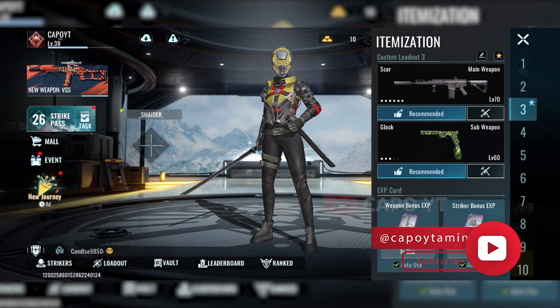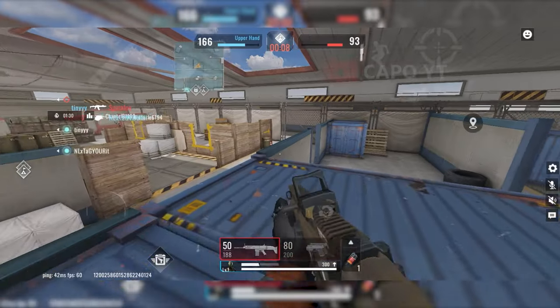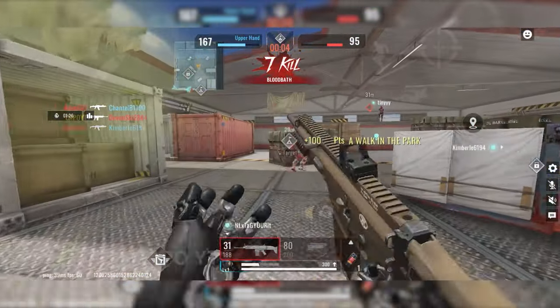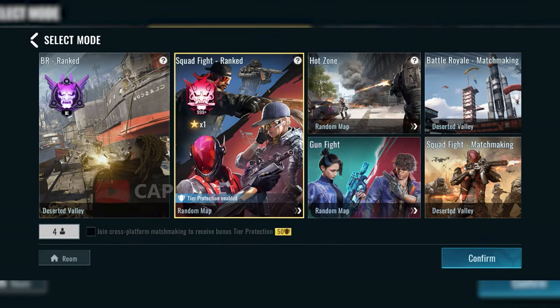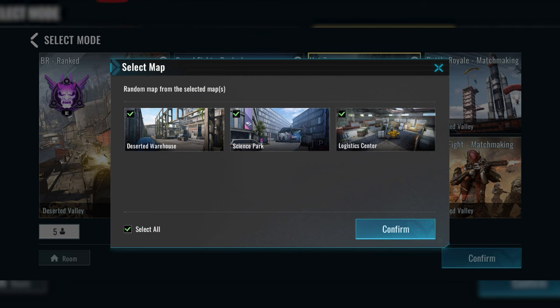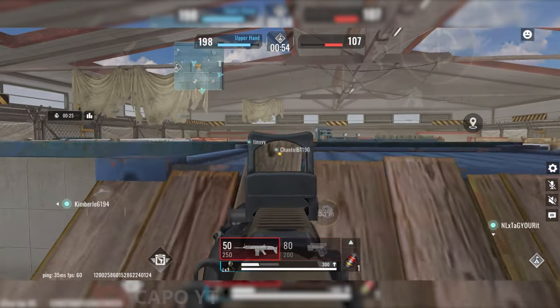Once you have activated the weapon upgrade card, you are all set to enter the match. Also make sure you click on auto-use so you don't have to do it for every single match — the cards will be used automatically. For the ultimate gun upgrade grind, hot zone mode is your go-to. While this mode is available on different maps, the Logistics Center map is the best when it comes to upgrading your guns efficiently. Here's the strategy: be aggressive and go after as many enemies as possible. The more kills you rack up, the more points you earn and the easier it is for your weapon to reach a higher level in record time.